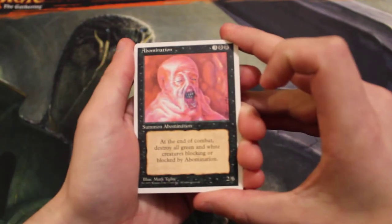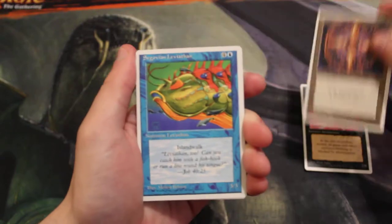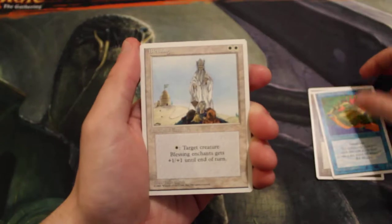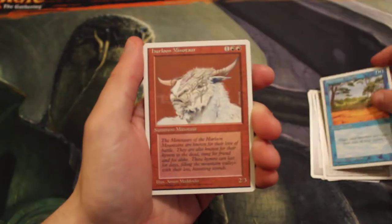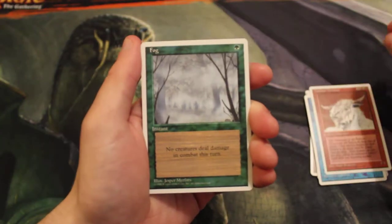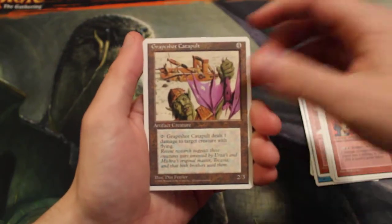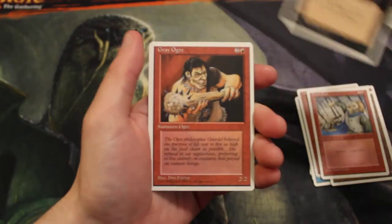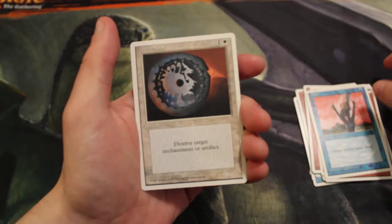Starting off with an Abomination, Conservator, Segovian Leviathan, Blessing, Phantasmal Terrain, Horloon Minotaur, Fog, Sunken City, Brothers of Fire, Grapeshot Catapult, Stone Rain, Ray's Dead, Gray Ogre, Flight, and Disenchant.